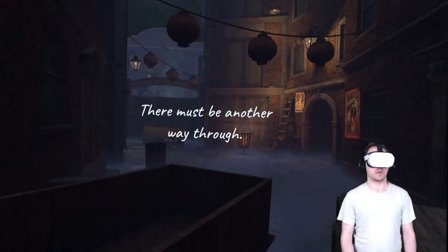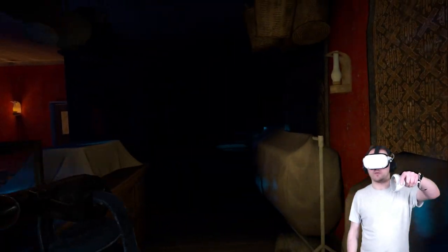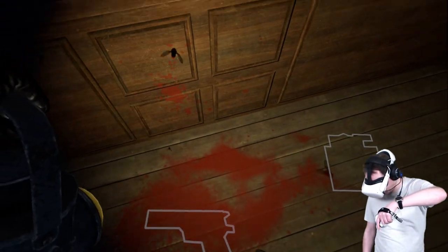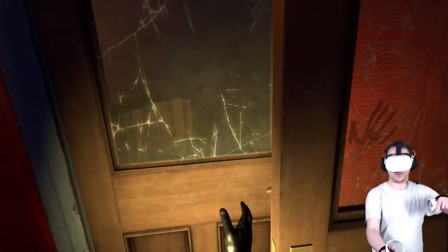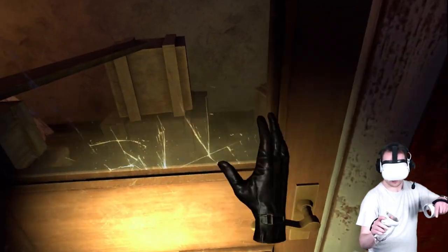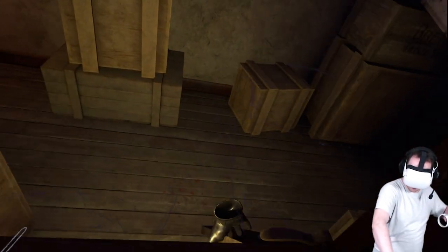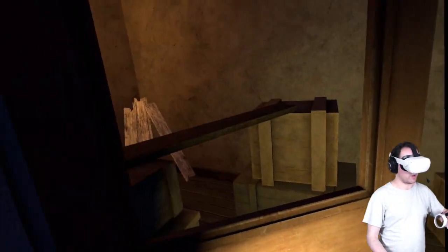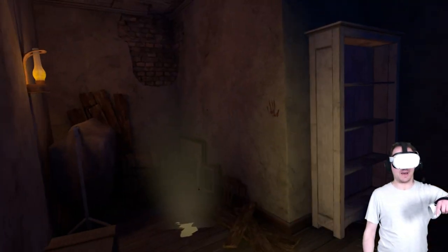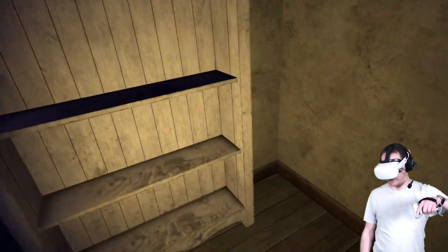We can't get through here, must find another way. Down we go. Looks like there's been a bit of commotion. That came this way. Come on, open it. Oh, there's a plank blocking the door. There we go — that's cool, I like that, that was very intuitive. See, moments like that really make VR amazing — when there's just a situation, you know exactly what to do, and you just do it.